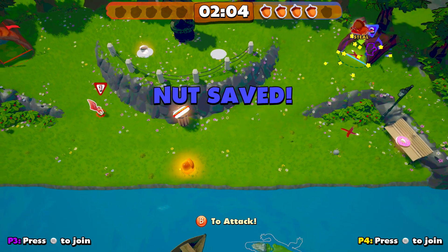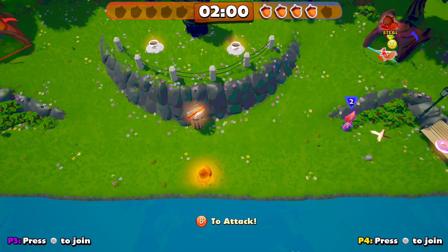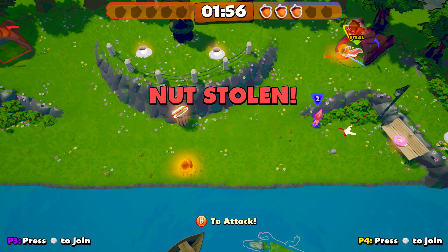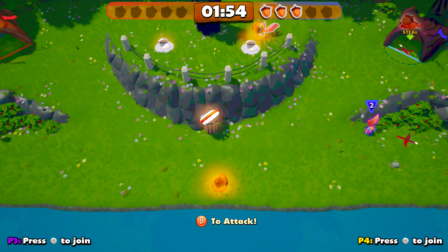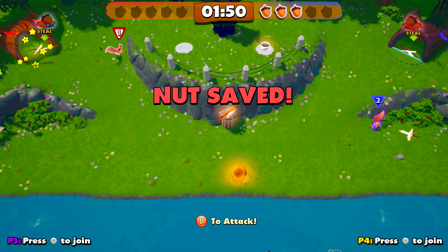The easiest and fastest way to do this is to bring four nuts into your goal, so you have the most nuts without actually winning. Then go up to the goal with your first controller, go up to the X on the floor, and hold the Y button over it — that should steal a nut.